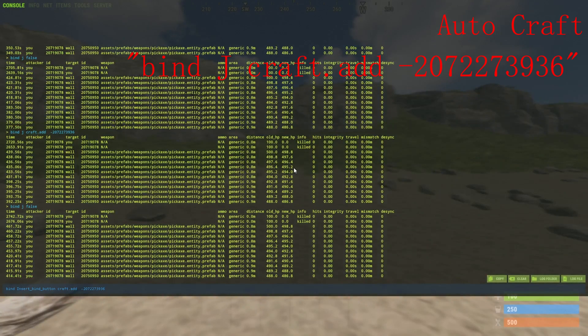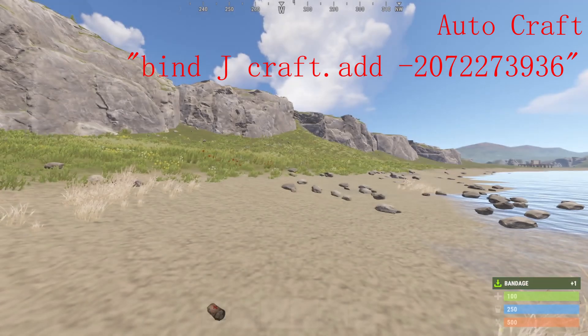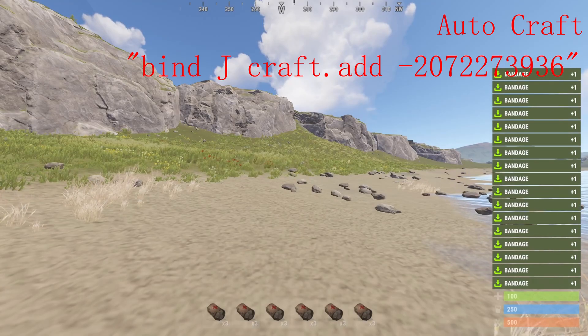Next up is a keybind that will allow you to auto craft items while you're running. You just type bind j craft.add, and type in the item ID of whatever item you want to craft. In this case, I set it to bandages. So whenever I press J, it'll craft me a single bandage, and you can just spam click it to queue up a bunch.